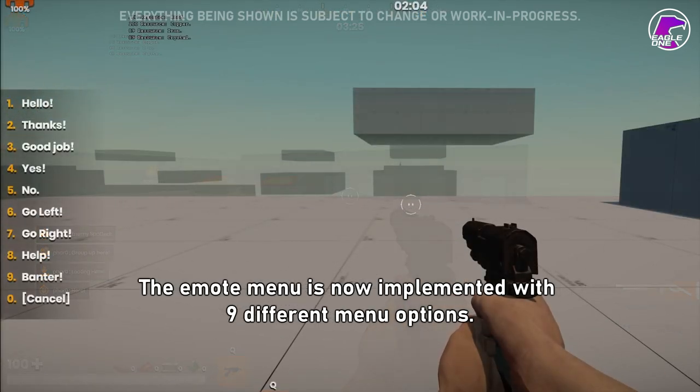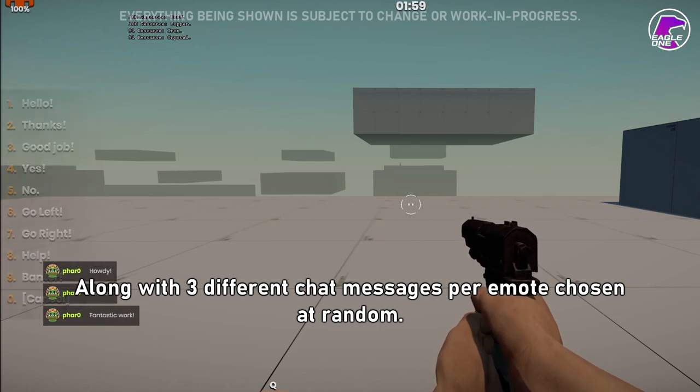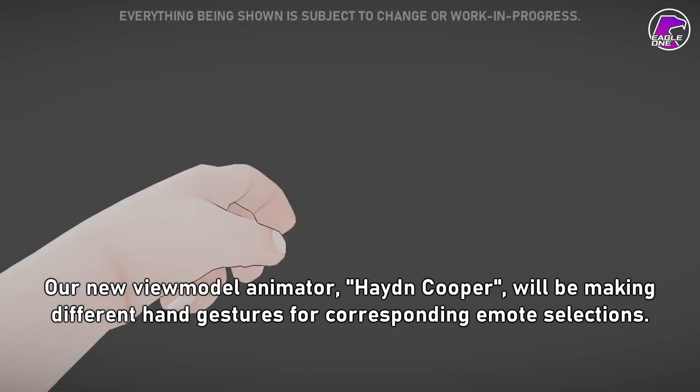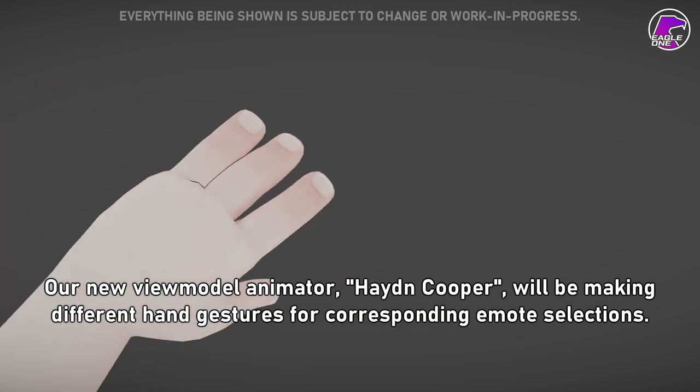The emote menu is now implemented with nine different menu options, along with three different chat messages per emote chosen at random. Our new view model animator, Hayden Cooper, will be making different hand gestures for corresponding emote selections.